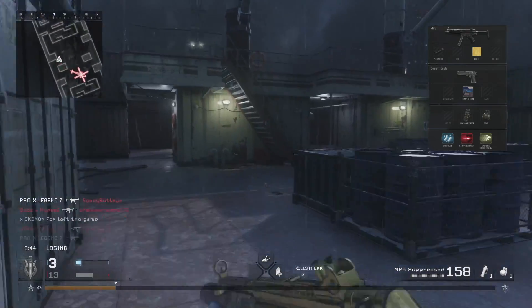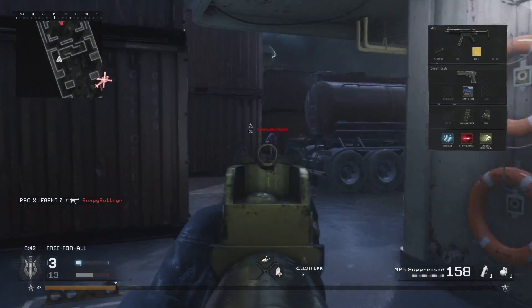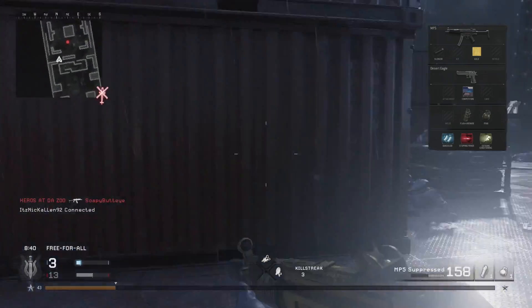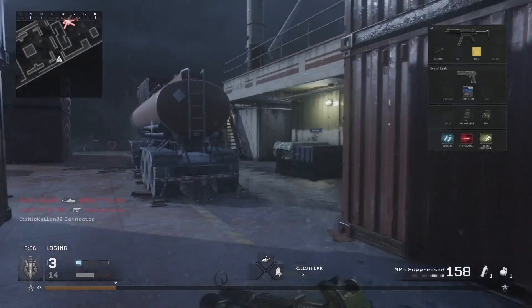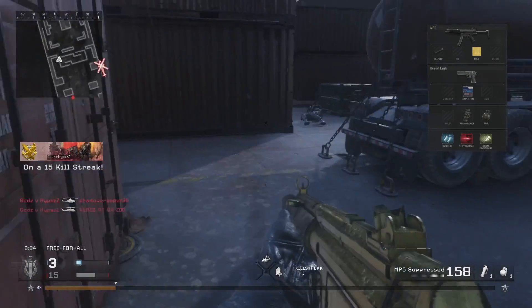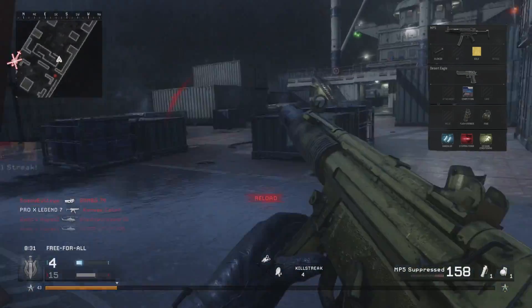Personally I don't mind the iron sight so I'm going to stick with that, and I'm going to use the silencer because for me it feels like it reduces the recoil, which is very beneficial as you want to get more shots on target. With a sidearm you can really pick any pistol.